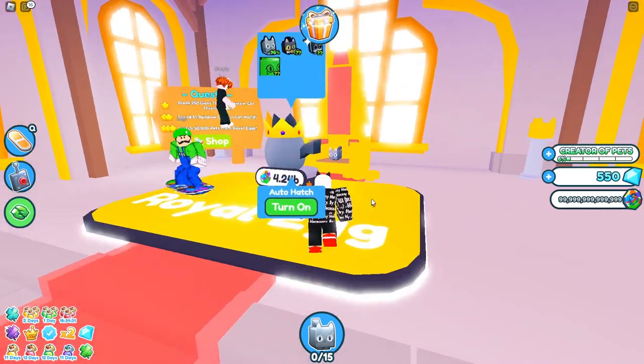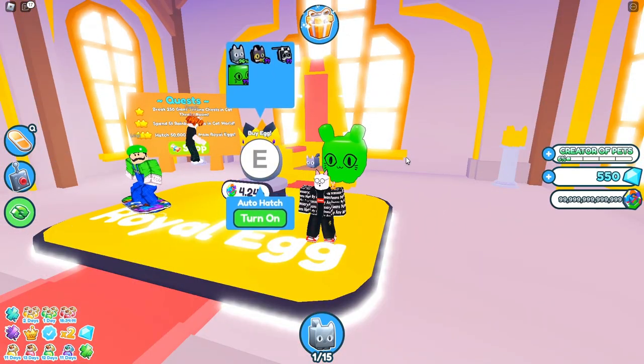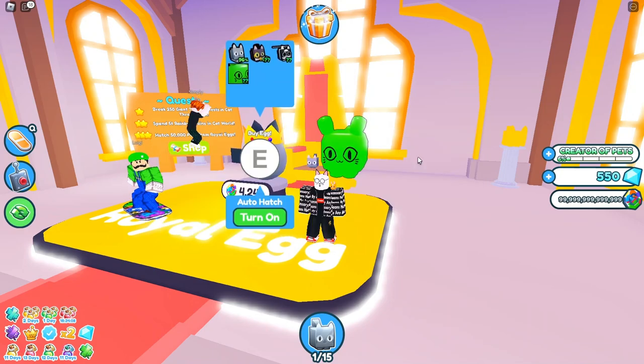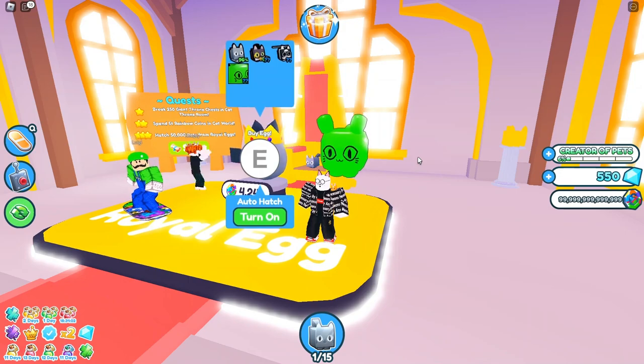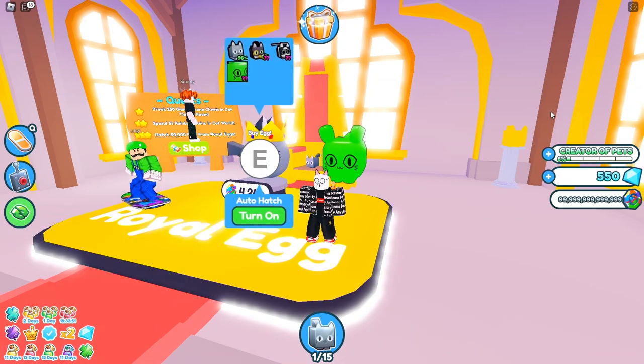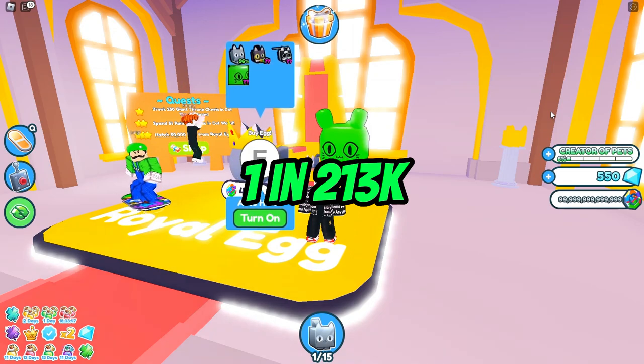First off, we are here in the cat throne room. As you can see right here, we can still hatch the huge green balloon cat — shout out to MavYT for finding out these chances. We have a 1 in 427,000 chance of hatching this huge. Now that is pretty high, but with the 2x luck event in place, all you have to do is divide those chances by 2, so it's a 1 in 213,000 chance to hatch. Not too bad.